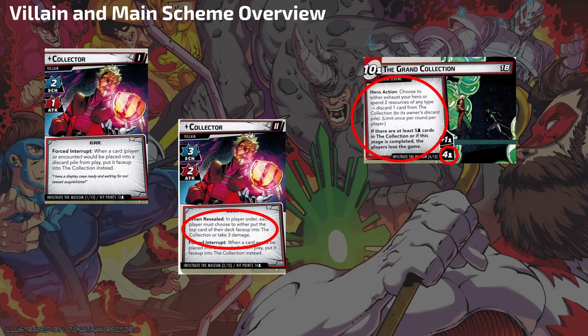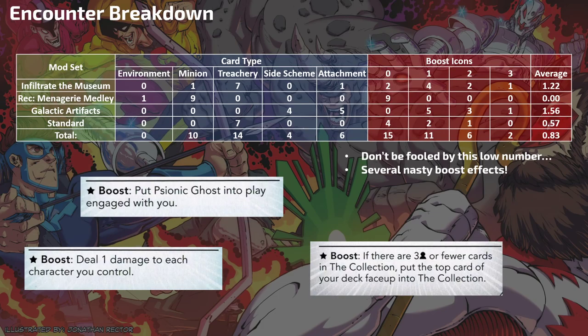That is how the Collection functions — when you discard things from play or when the encounter deck discards things. Not treacheries, not events — things that are in play. They're going to go to the Collection, and then you've got to remove them to make sure you don't lose. We can see a little spoiler for a few scenarios later with Nebula in the art here, which is kind of cool.